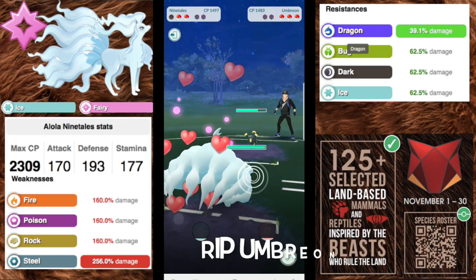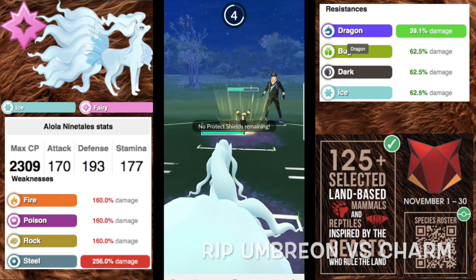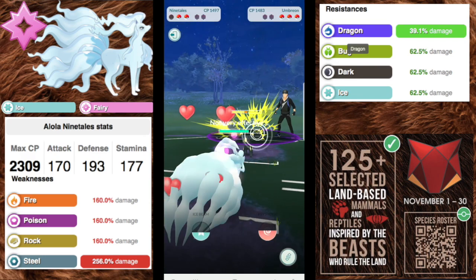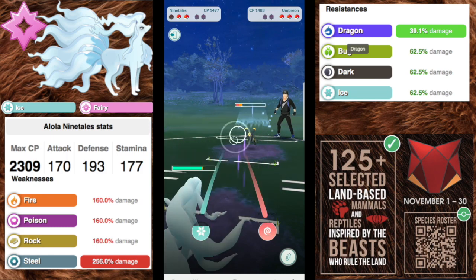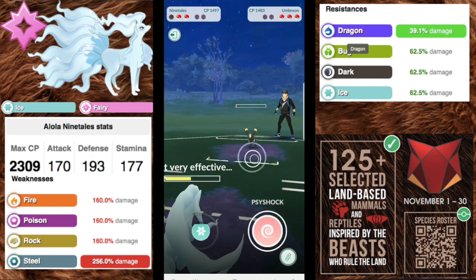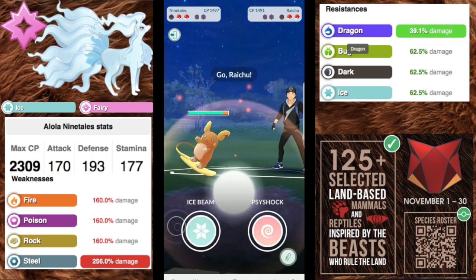What we're really using Ninetales for is Charm — it's the best Charm user in the game, so that's going to be your number one check to Umbreon and the other dark tanks in the cup. You do have an option to switch it up and not use Charm, but I don't recommend it.